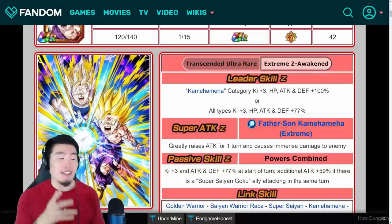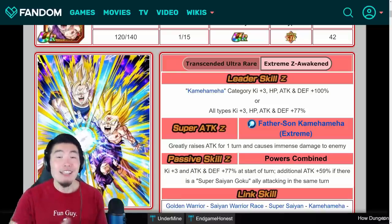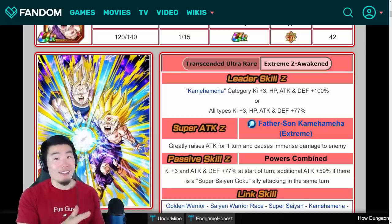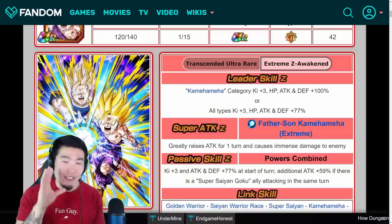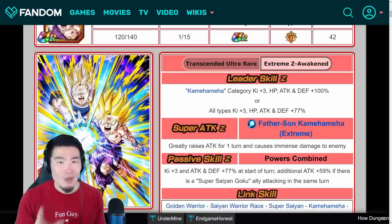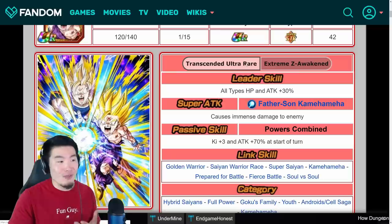After his EZA, his leader skill becomes Kamehameha category Ki+3, HP, attack and defense plus 100%. So for people like me who never pulled the new LR Gohan, we can finally run the Kamehameha category, albeit with a much worse leader skill than the LR Gohan. He also gives all types Ki+3, HP, attack and defense plus 77%, which I believe is the exact same rainbow leader skill as the EZA STR Gogeta. That's also pretty insane, and especially awesome for newer players — this guy will allow you to pretty much build any team you want. Already a huge upgrade in the leader skill department from the old all types HP and attack plus 30%.